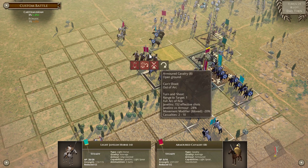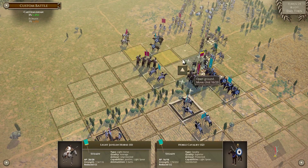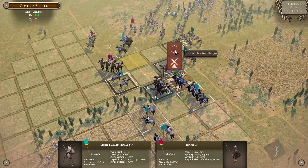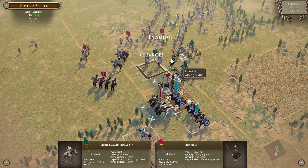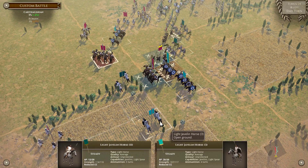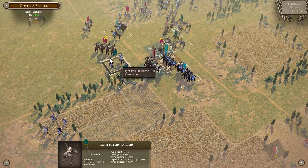We need to break this zone of control so this cavalry can get out of here. Move here. Move here. Try a charge. Move here. Move here. No! We are going to throw away this light javelin horse, but that should open a flank next turn on the Scutarii.